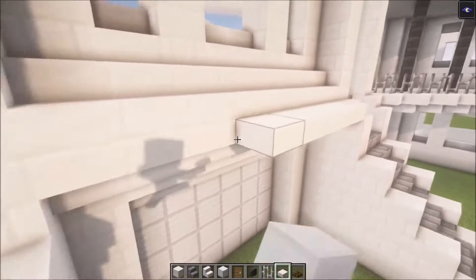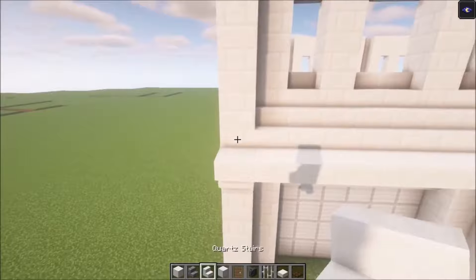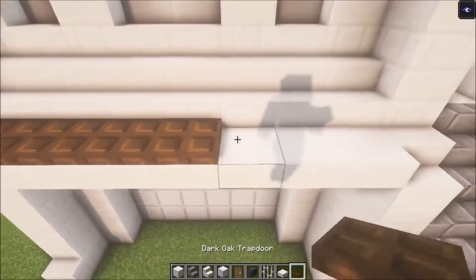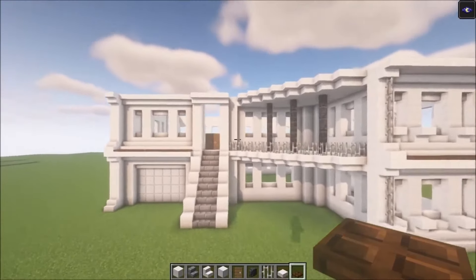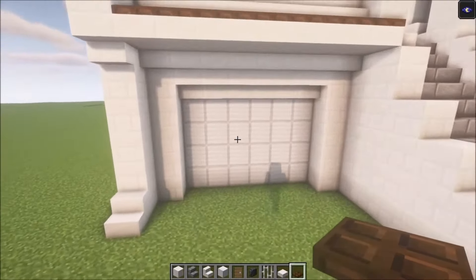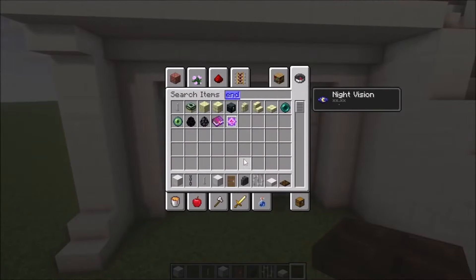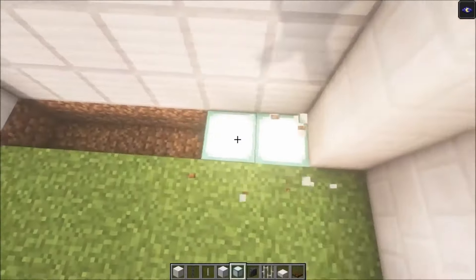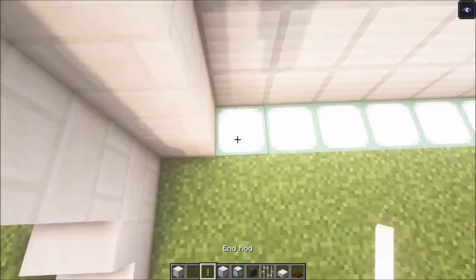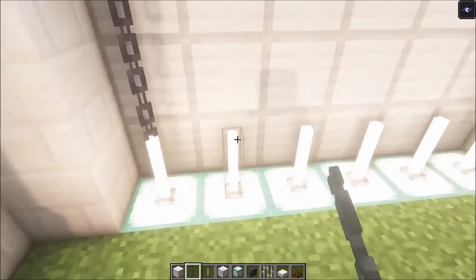It should go right here. Now we got that in — take some chains and rods, and what I might use is sea lanterns. This is optional, but I really like how this looks. Then add the chains upwards.